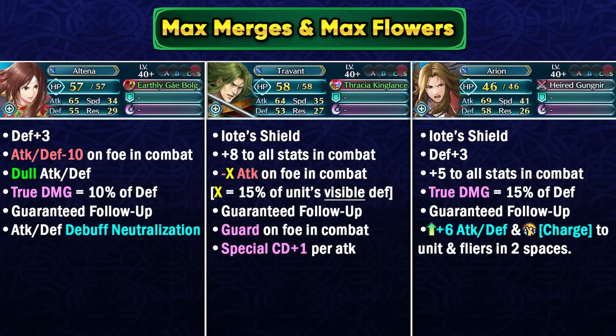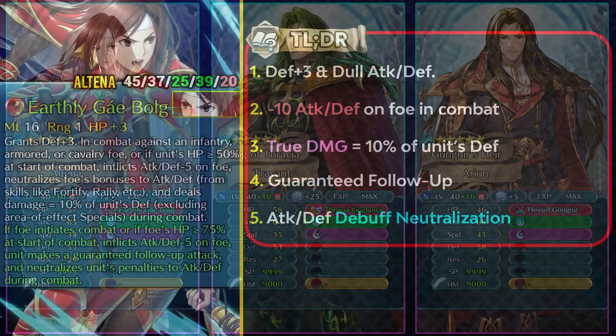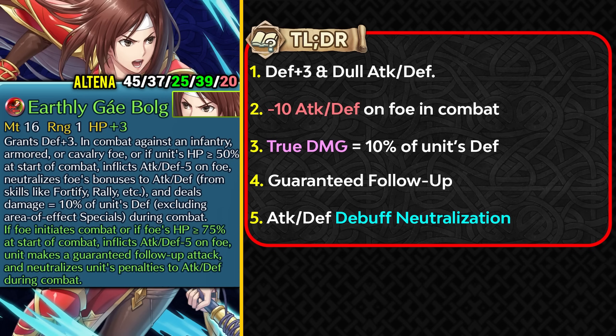She could have gotten one extra effect to stand out, because the competition among lance flyers is immense — not just in combat but also in team support. Beyond Travant and Arian, there are Cynthia, Carmag, and Summer Male Chess who've all gotten weapon refines. It's unfortunate because we've gotten nice refines for demote units like Tanya, Echidna, and last month Chad, but this one misses the mark. At least unlike Death Knight's refine, Altena's weapon isn't completely invalidated by an arcane weapon.